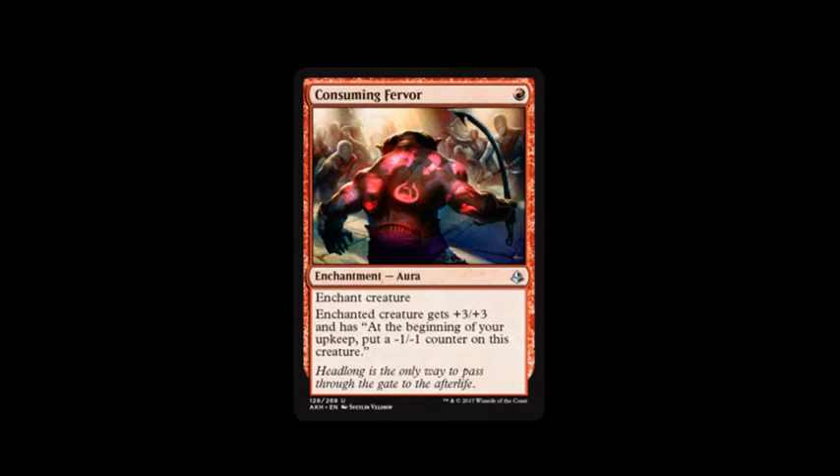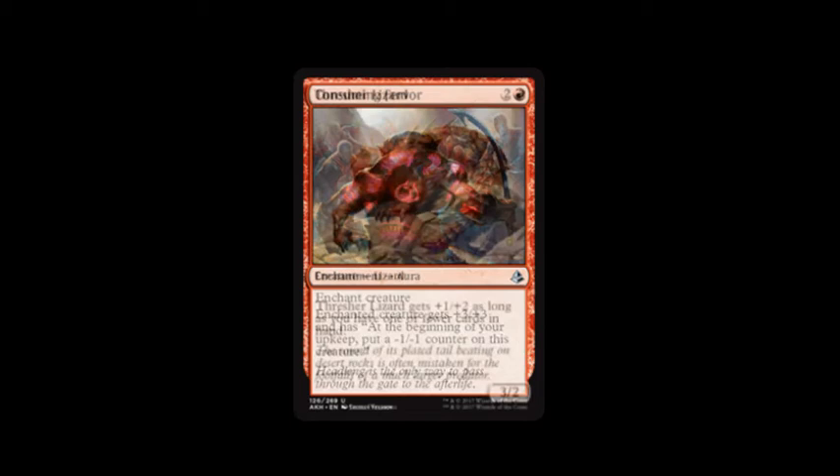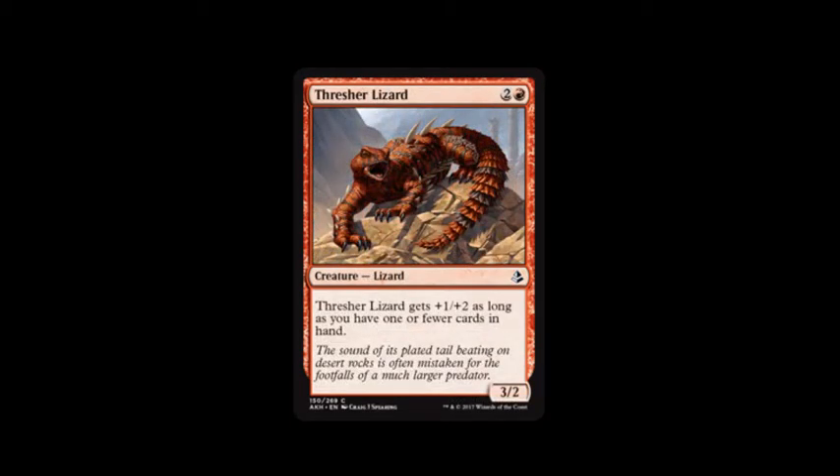Consuming Fervor costs a mountain — enchant creature. Enchanted creature gets plus three, plus three, and at the beginning of your upkeep put a negative one, negative one counter on this creature. Oh my god, I could have made that Chaos Maw a nine, nine. Next card is Thresher Lizard — mountain and two. It gets plus one, plus two as long as you have one or fewer cards in your hand, and it's a three, two. I feel so stupid now — I can't believe I didn't notice that. This is why I'm a bad magic player.